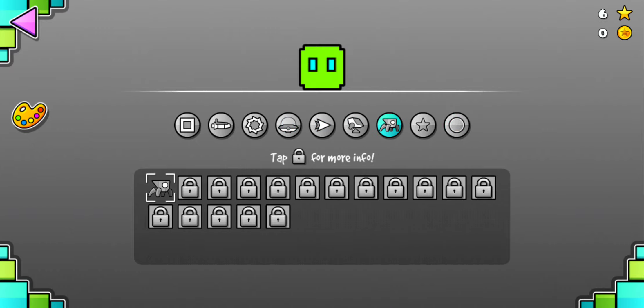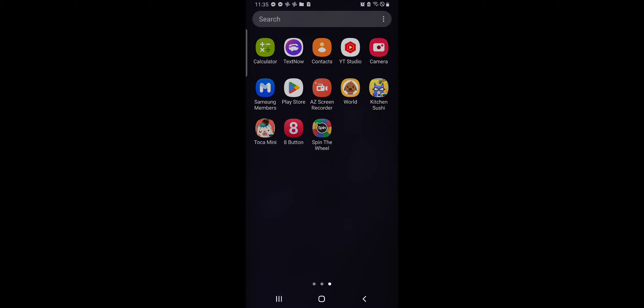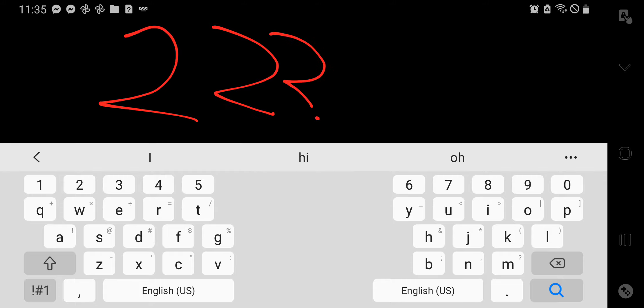I can somehow get to the original Geometry Dash's page. For some reason, some of these games are my sister's. For some reason Geometry Dash isn't working for me, as you can see. But also, maybe these updates — I don't know — it's probably just a glitch, because this happened to me before. Maybe it's something to do with 2.2.